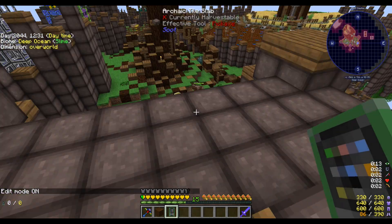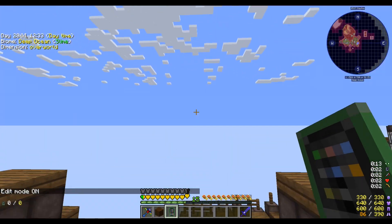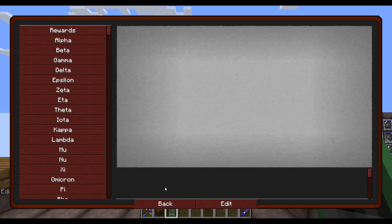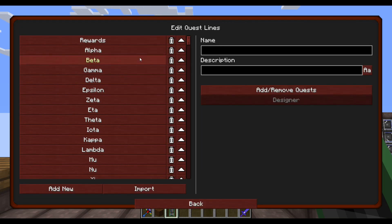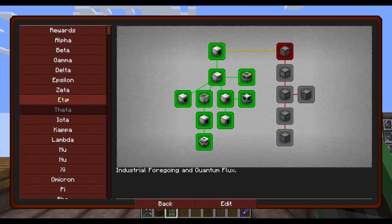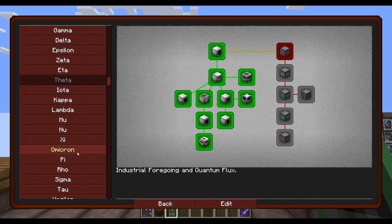Now you can go in and type bq_admin space edit and it will put us in edit mode. Edit mode is on. Now whenever you click the book you'll see the edit button. Back all the way out to where you just have the list of quests and click Edit. Here's a list of all your quest tabs — it doesn't matter what quest or mod pack it's in, if it's using Better Questing it's going to be the same thing.